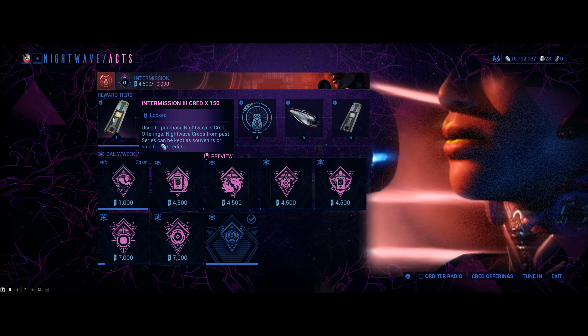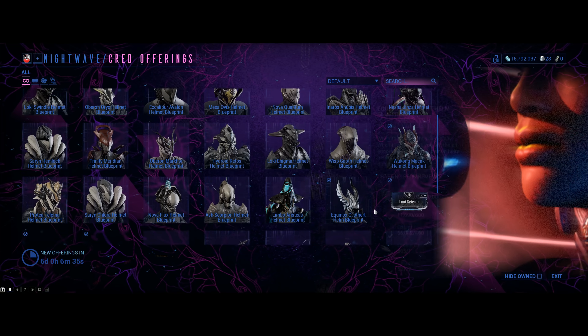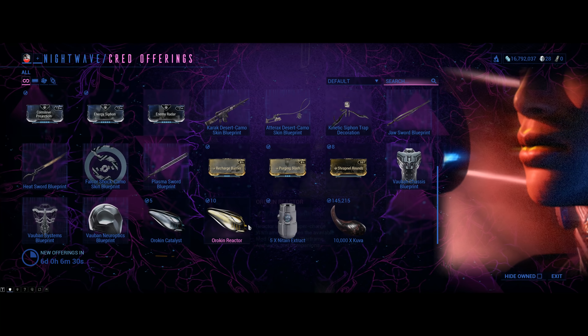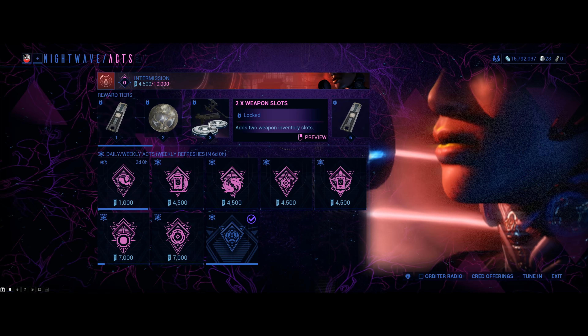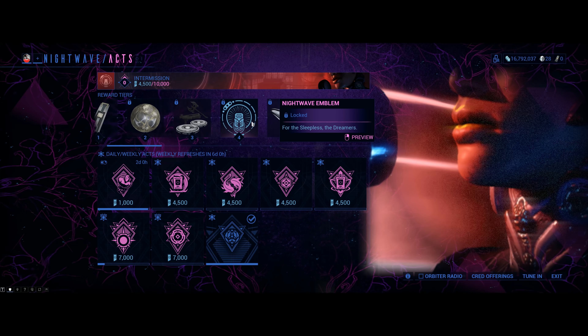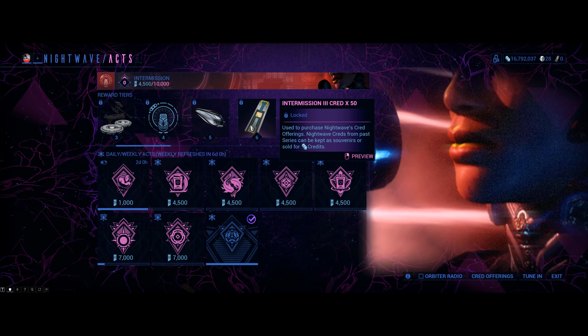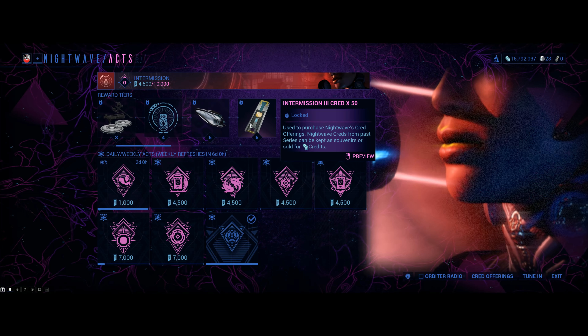Starting off at level 1: 150 cred, some front-loaded credit so you can buy stuff you want — for example, some Nitain Extract, or maybe some Kuva, some Catalyst, and all of that good stuff. Level 2 comes with endo. Level 3: two weapon slots, very good for newer players. Some glyphs and cosmetics at level 5. A working Catalyst at level 6. 50 cred at level 7 — you only get 150 at level 1, which is a bit of a crying shame.